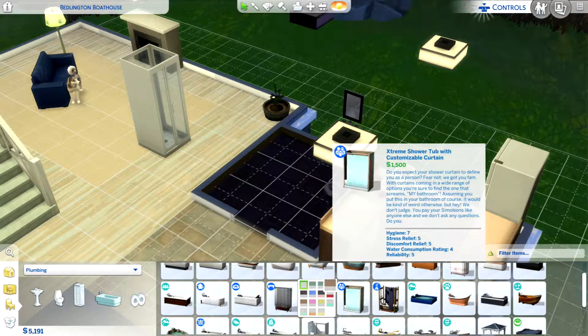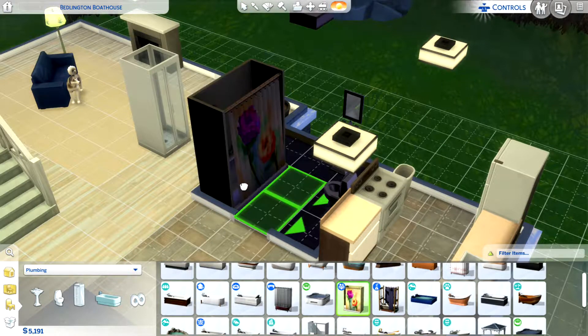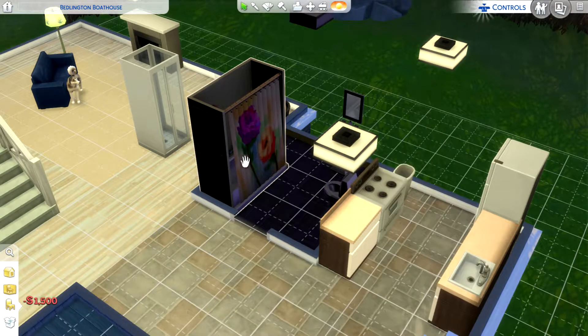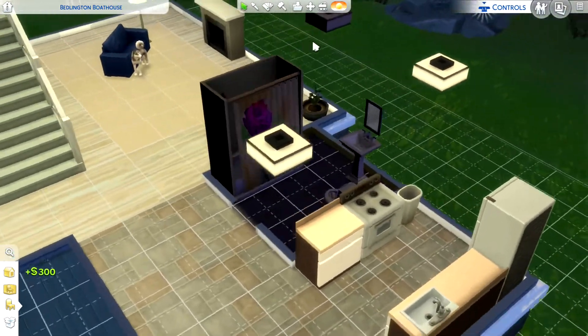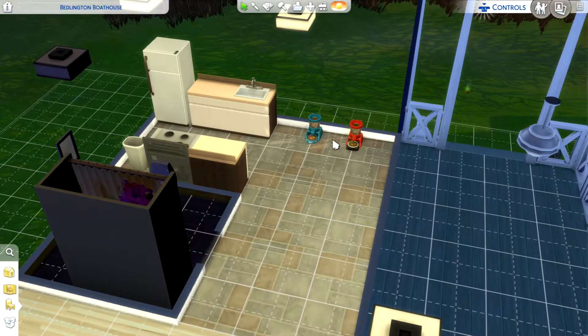This is the one we gonna get right here. I like that one — it looks more like Jada's style. Let's get that one. And then we gonna sell the other one for only $300 — that's a rip off. We did get our dog some supplies.